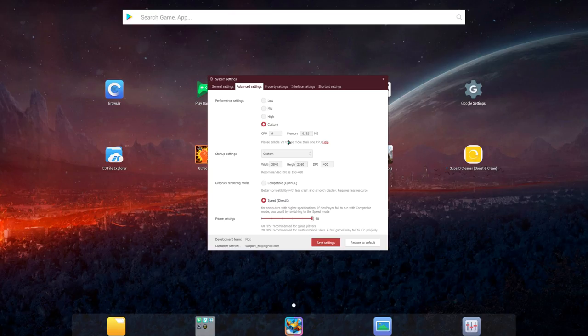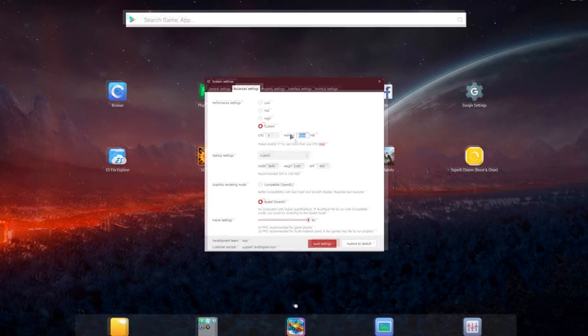For RAM, you need a minimum of 4 GB on your PC, and never give the emulator all available RAM or Windows will have no memory to work with. If you have less than 8 GB total, assign 75% of it to the emulator. If you have 8 GB or more, stop at 8 GB — this provides all the memory the emulator needs.